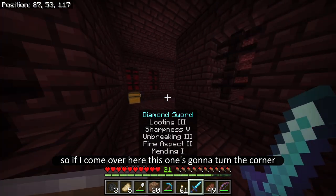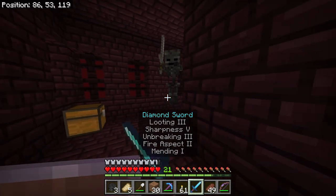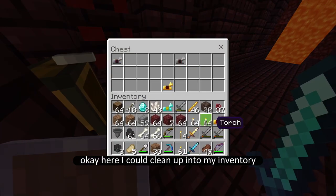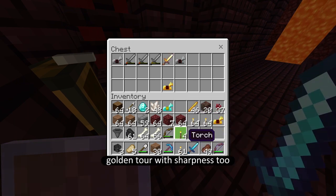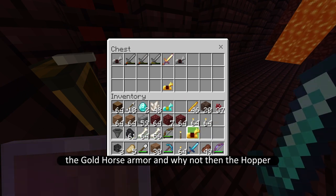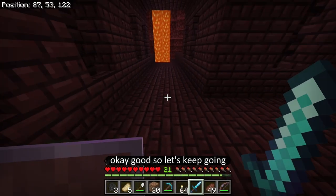So if I come over here, this one's going to turn the corner — yeah, here he is. And what's in this chest? Just horse armor. Okay, here I can clean up my inventory. I can dump this stuff. Golden sword with sharpness 2 — okay, that's kind of interesting. I'll keep the gold horse armor — why not? And then the hopper.